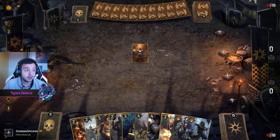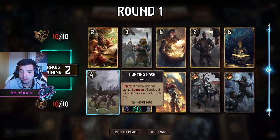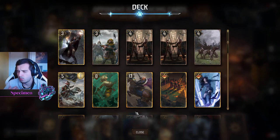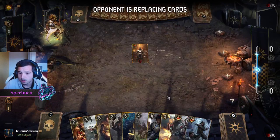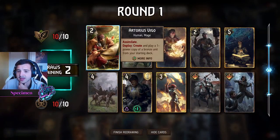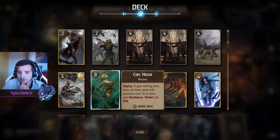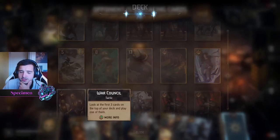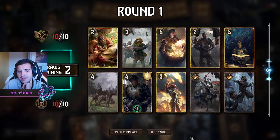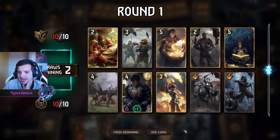Mulligans are the most important thing with this deck — super crucial. You don't want Hunting Pack or Brigade in hand; you want at least one Brigade in deck so Vigo can hit it. We're going second. I'll keep this Hunting Pack and call in the Brigades elsewhere. I want to mulligan hard to try and find Siri, but I'll take one risky mulligan and just keep this hand — it's usable.